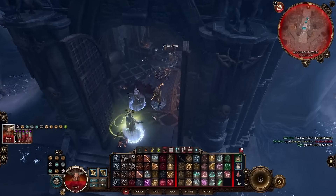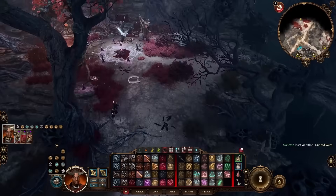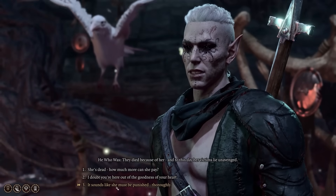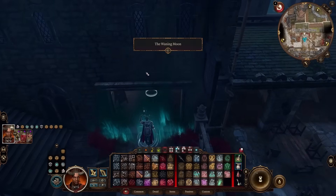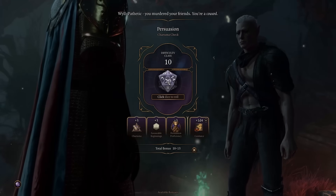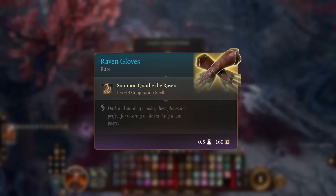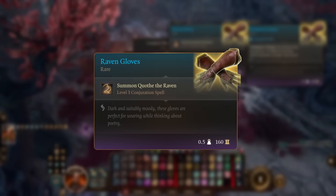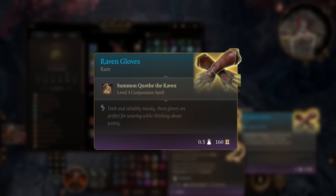So returning to Last Light, I come across He Who Was. He needs our help finding some old ledger that a woman had, which we find right next to what remains of Thyssaald. After returning it to him and helping him torture an already dead person, he awards us with the Raven Gloves. These gloves let us summon Quoth the Raven, which sadly is a familiar and a very weak one at that. But it's always an option, so better getting it now than regretting not getting it later.